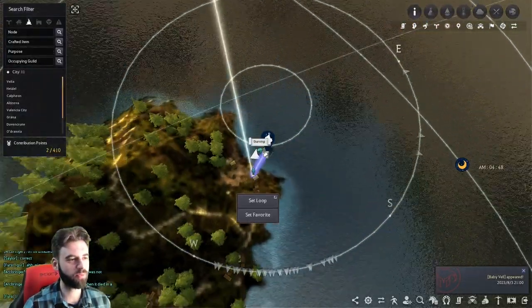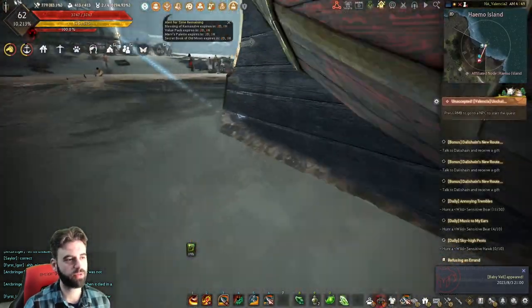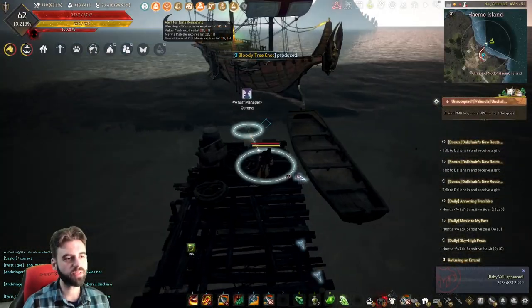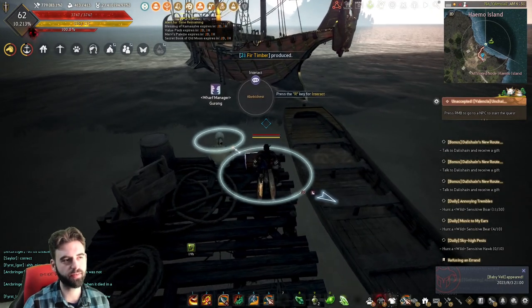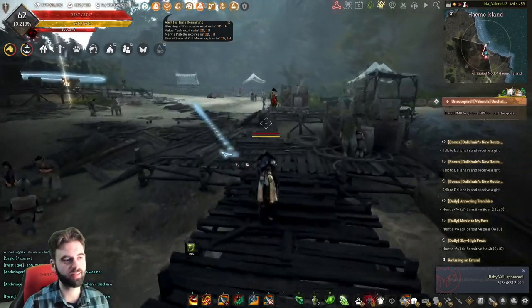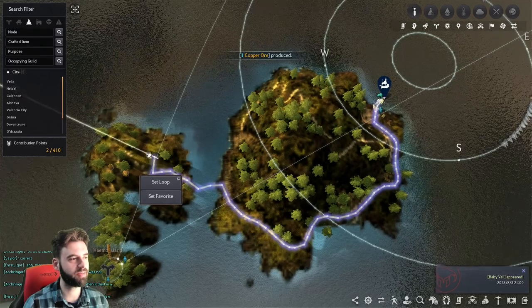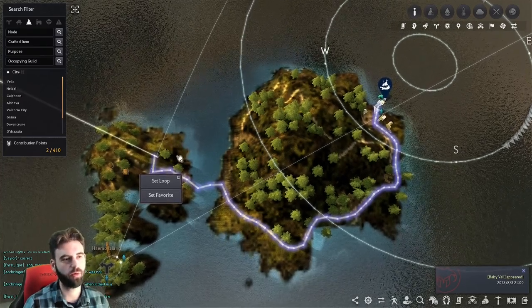I am at the Wharf Manager on this island where we're going to start picking this up. If we jump off our boat immediately, you will see that the first box is waiting for us right here — the Kababa chest. Interact with that, and that will be the first of our boxes. This island has a total of six chests, and the rest are on the second side of the island.